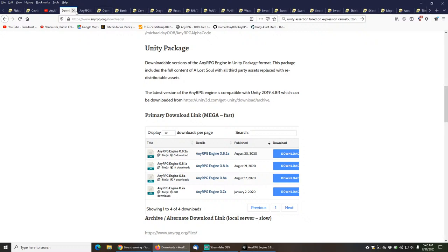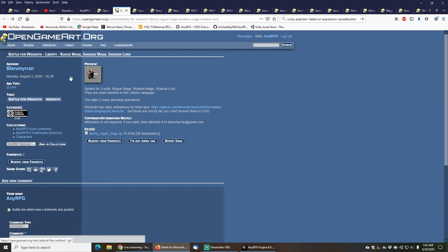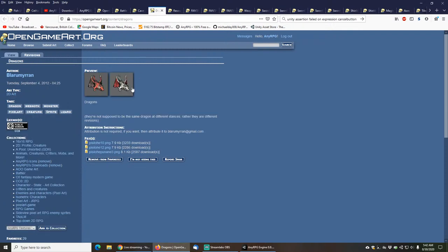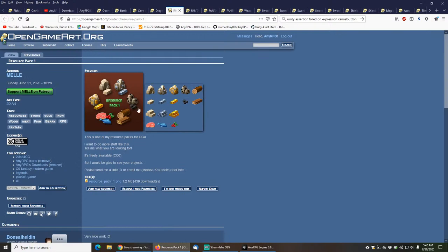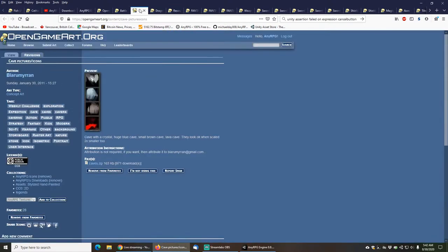In this release we have added a lot of new icons, and basically everything you'll see here today comes from opengameart.org and it's all completely public domain. The new stuff added to the engine includes this little icon from Blaumurian, these cave icons from Blaumurian, these dragon icons from Blaumurian, and these resource icons from Melee. After going through and showing which icons have been added, I'll do a demo and we'll go into the game and look at some of the example content.